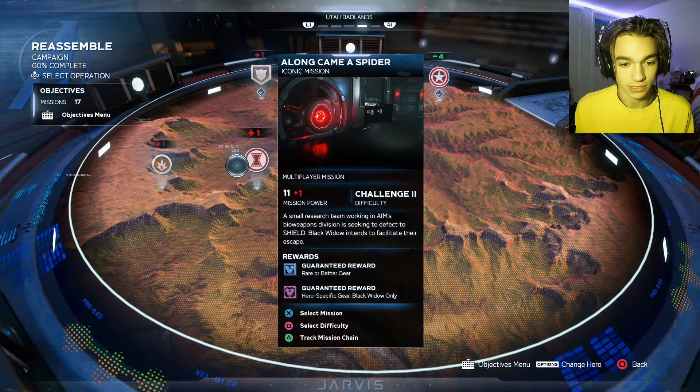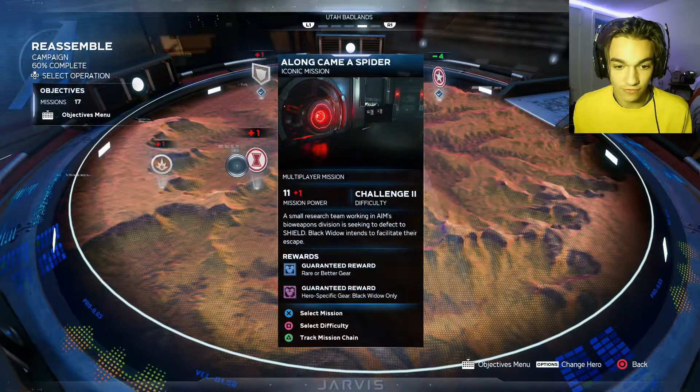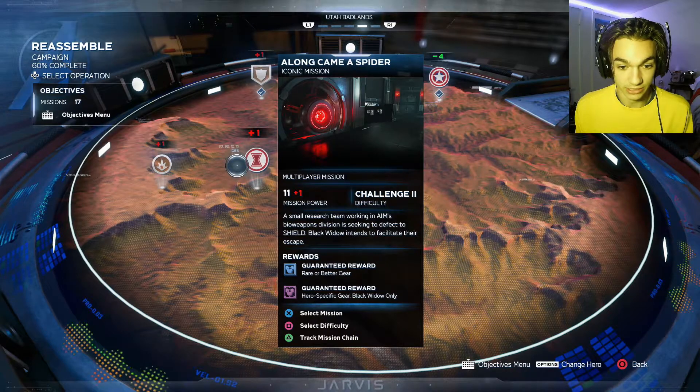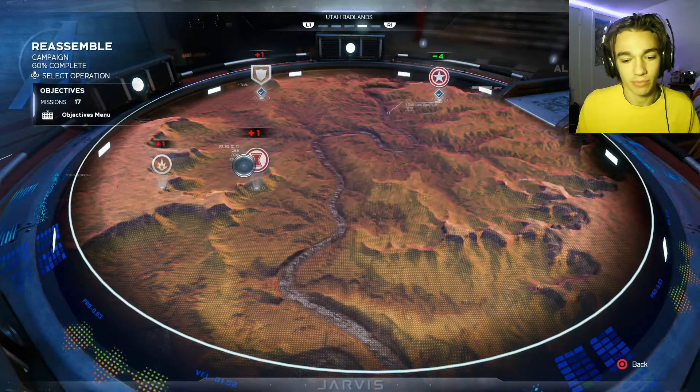The mission is called 'Along Came a Spider.' A small research team working in AIM's bioweapons division is seeking to defect to SHIELD. Black Widow intends to facilitate their escape. That's right down Black Widow's alley.